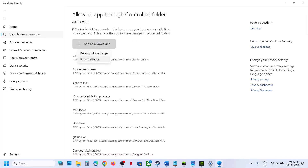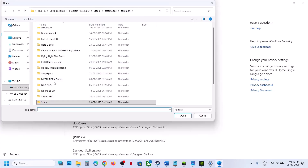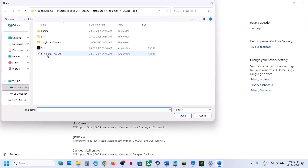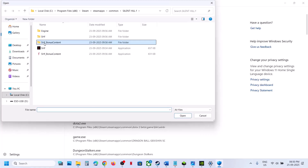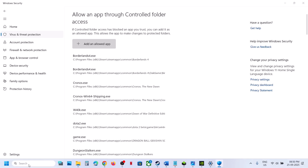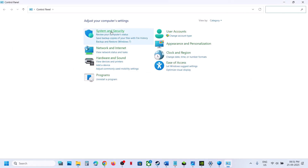Click Allow an App Through Controlled Folder Access, click Yes to allow, click Add an Allowed App, then Browse All Apps. Go to the game installation folder, open the game folder, select the game exe file, and click Open. Again click Add and Allowed App, browse all apps, and also add the exe file from the SHF folder under Binaries, Win64.